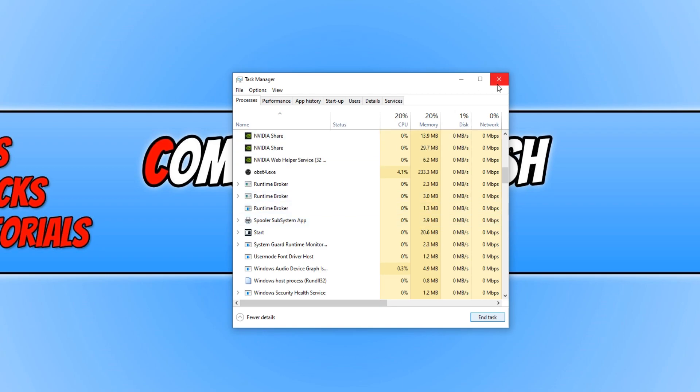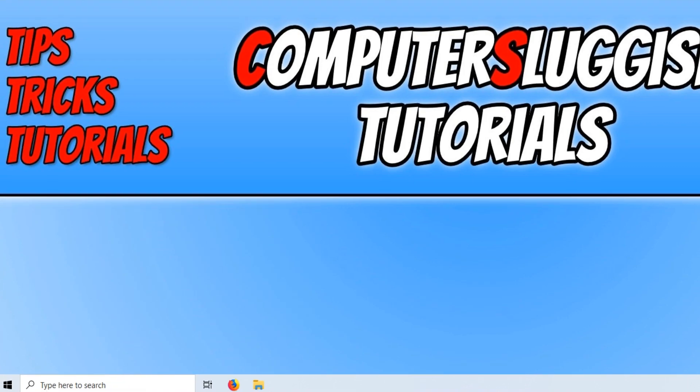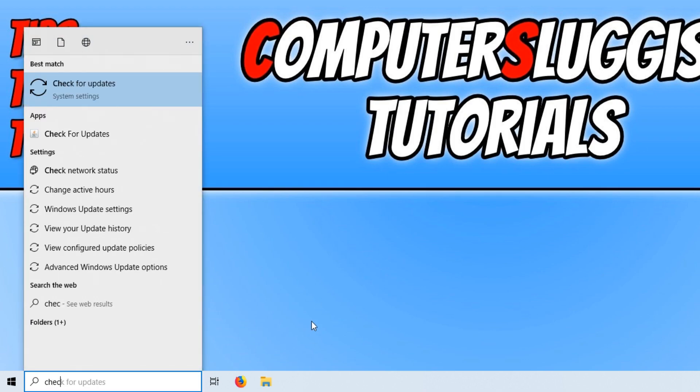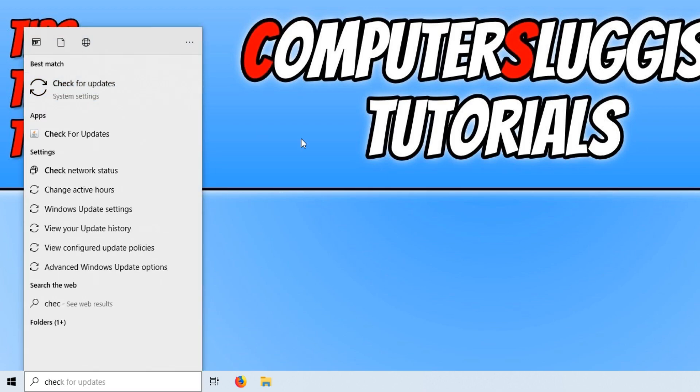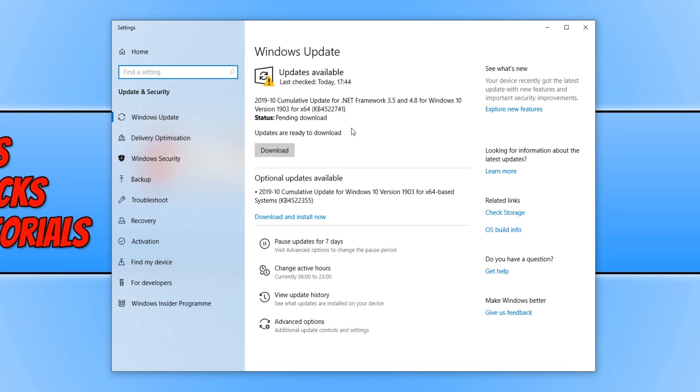The next thing we want to do is check for any new Windows 10 updates and new drivers for your graphics card. Go to the bottom left-hand corner and type 'check', then click on Check for Updates. Press Download if there are any updates available. Also check any optional updates and decide if you want to install them. It is always a good idea to install any updates that Windows has to offer.